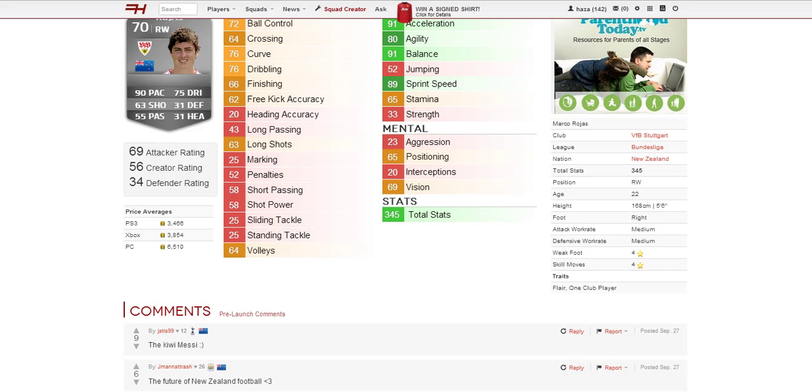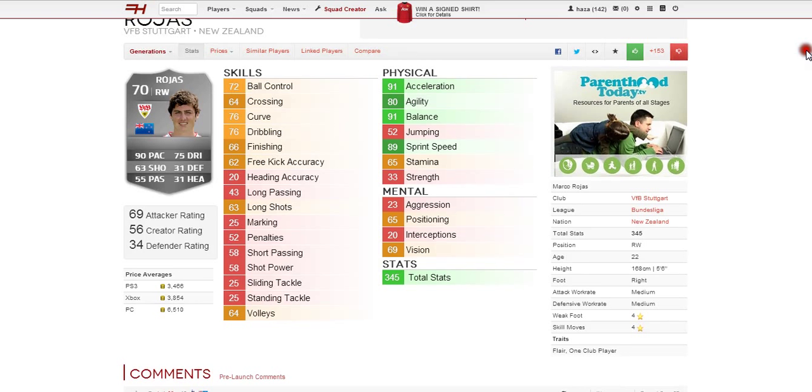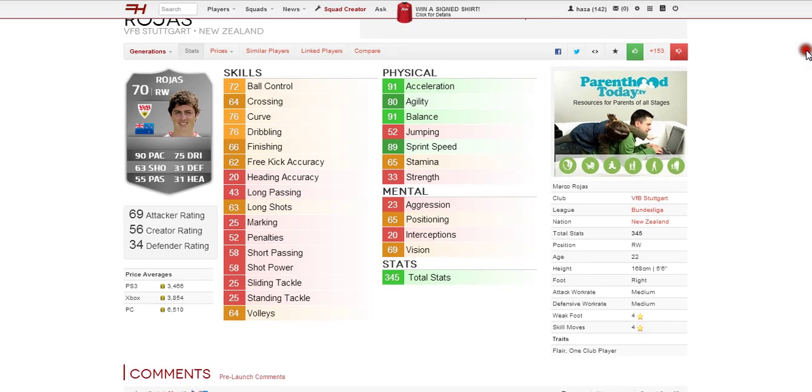His weak foot is 4 and skill moves is 4, which are both great - 4 out of 5 on both, and definitely a skill player there. His two traits are the flare and one club player, which are pretty good. Anyway guys, hope you've enjoyed this video - obviously a very popular player. Good luck.